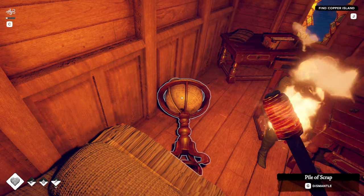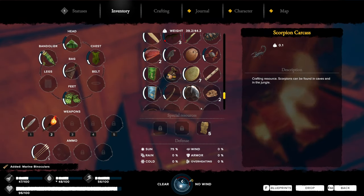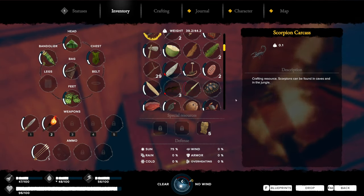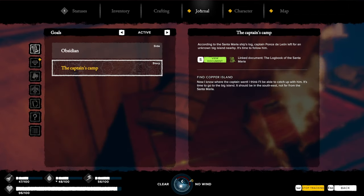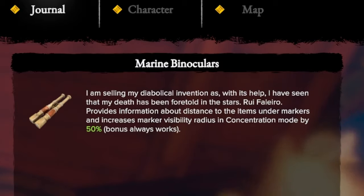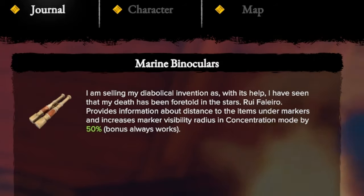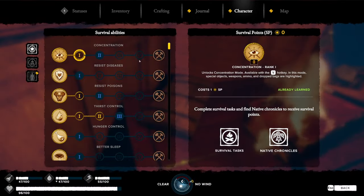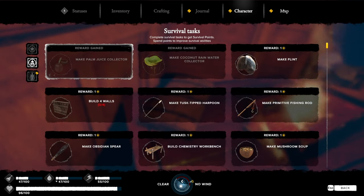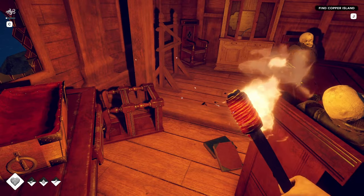Find copper island. Marine binoculars — how do I use those? Journal: 'I am selling my diabolical invention — with its help I have seen that my death has been foretold in the stars. Broyo Filerio provides information about distance to items under markers and increases marker visibility radius and concentration mode 50% bonus, always works.' I don't understand that. Oh look at this — if I build these things I get points. I didn't see any of this stuff — yeah, we're gonna base camp here.